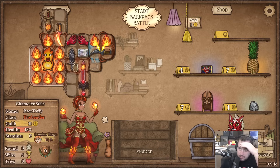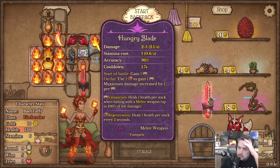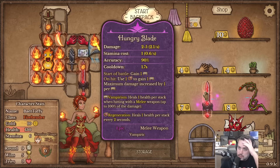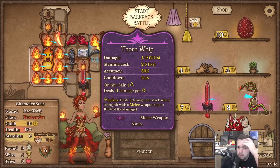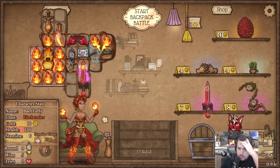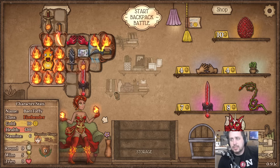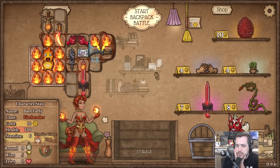You just gotta find melee weapons for the most part - melee weapons and bag slots, ideally daggers. Probably not a hungry blade. Oh, the thorn whip really wants to be in the mix here though - it is a melee weapon, but this is a ton of stamina cost. We've already got very high stamina usage, I think daggers are really the only realistic play.